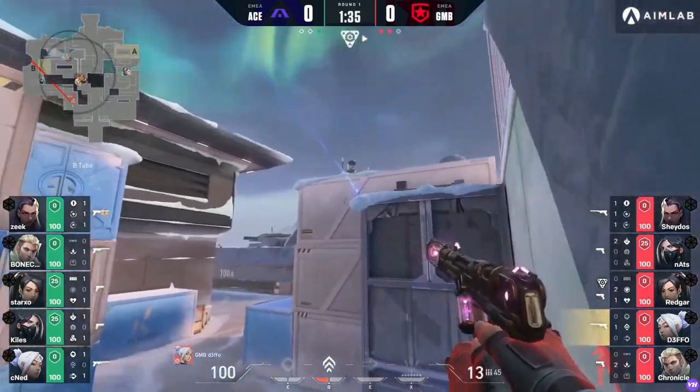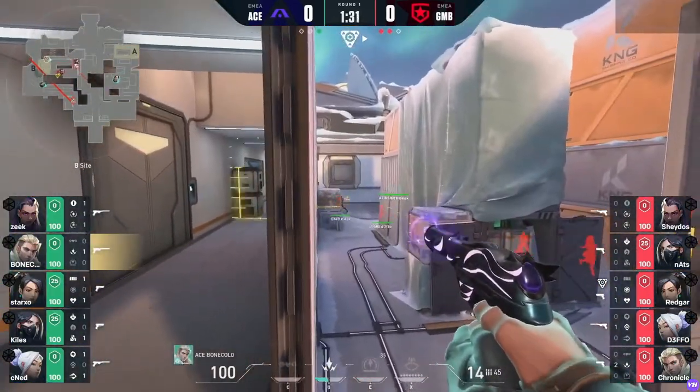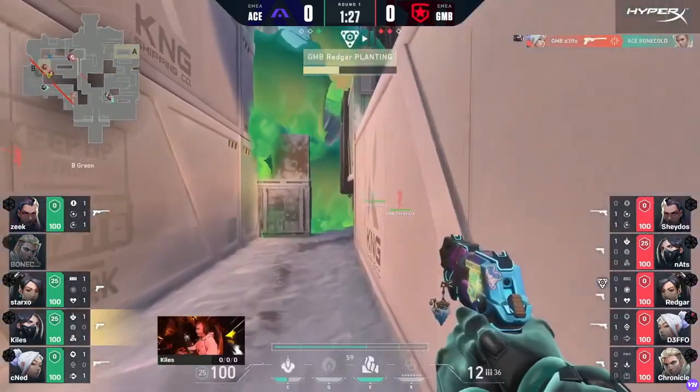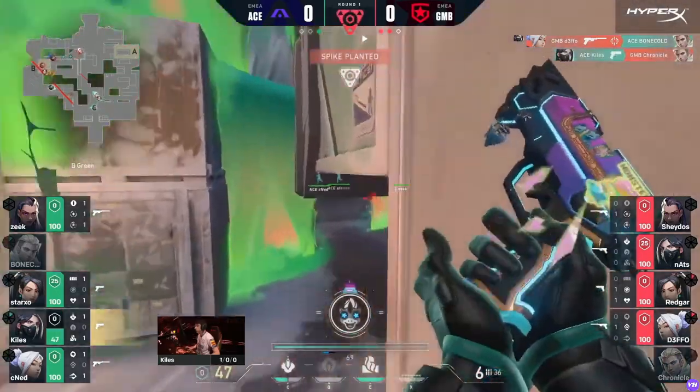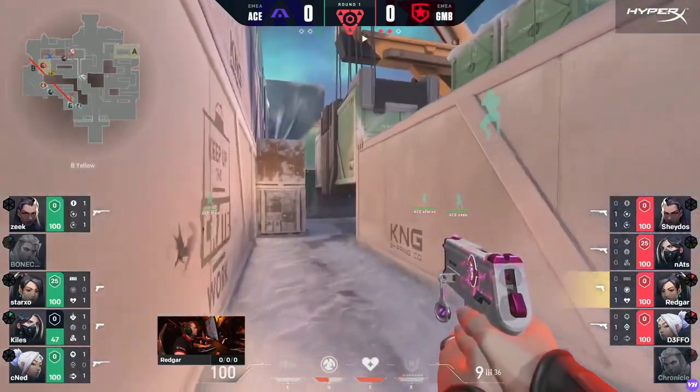On the attacking side it will be Gambit to try and set the pace here, in what could be the final map of the grand final, unless there is life in the defensive side of Ascend. Already the pressure is great. Gambit begin things well with a pick, but a quick trade-out keeps things at least within check. The spike is down and time is on their side.